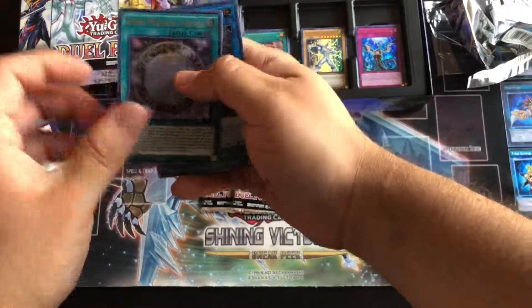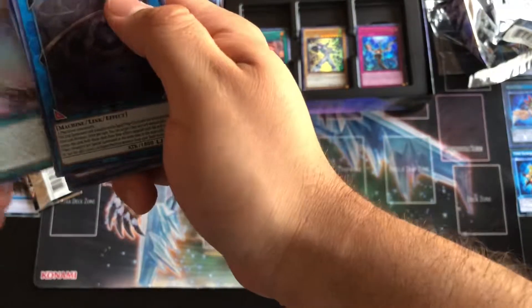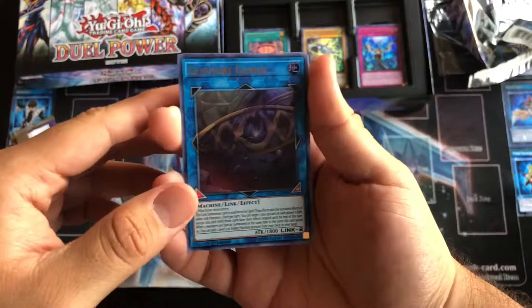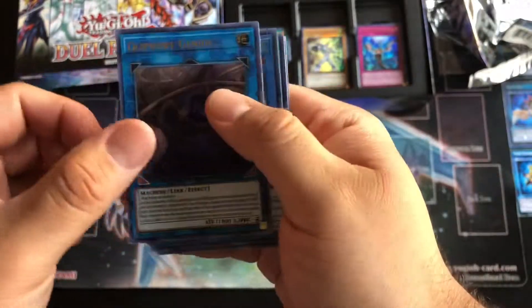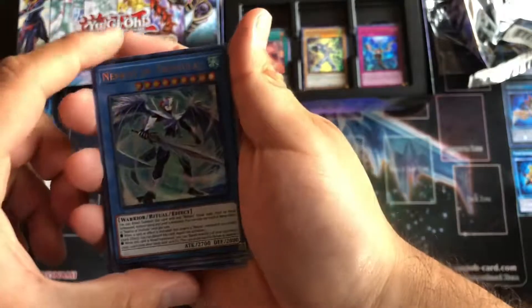You guys should see the biggest smile on my face — another Dark Magician card! We're about to make a Dark Magician deck right now. Clear Wing — look at that, it was a rare but now it's a nice ultra rare. If you notice the arrows too — Necros of Trishula — people are going to be loving those Necros cards.